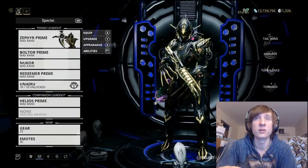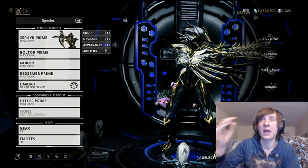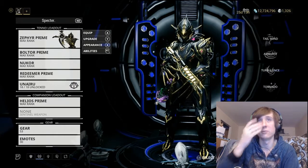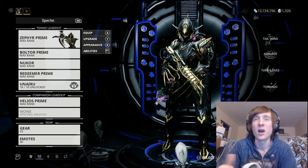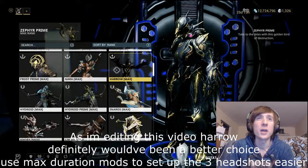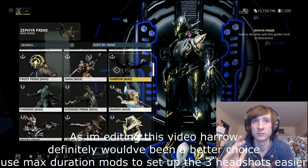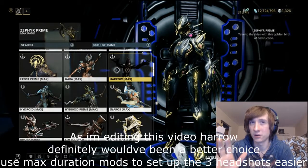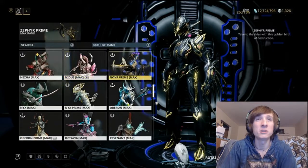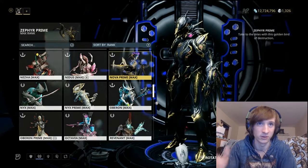A different frame for this would be Vauban or Vauban Prime — any frame that adds time to where you can line up your shot better for the three headshots in one aim glide. But I think Zephyr is probably your best bet. I've used Vauban Prime a few times. Harrow might be a possibility because he can CC with his chains, and there's going to be one particular map I'm doing this on. Maybe you could also use a Slow Nova, because it's slowing the enemies down and we're going to be in a tunnel.